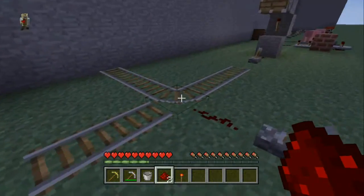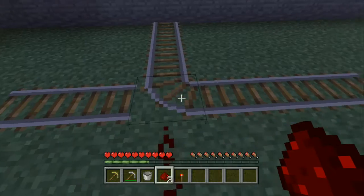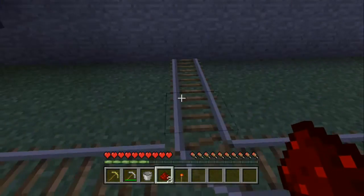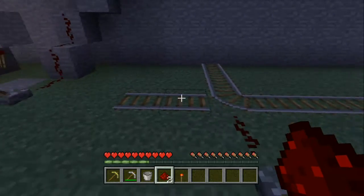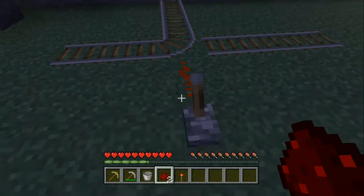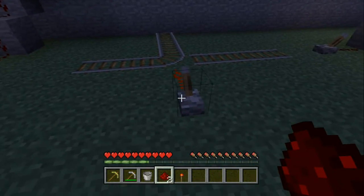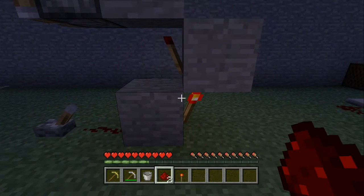Redstone can also be used to change railroad tracks. If you're coming one way and want to go to your base, but coming from another direction to go to your buddy's house, you could use a lever to activate a powered rail and change the track direction — useful for causing your buddy some grief.